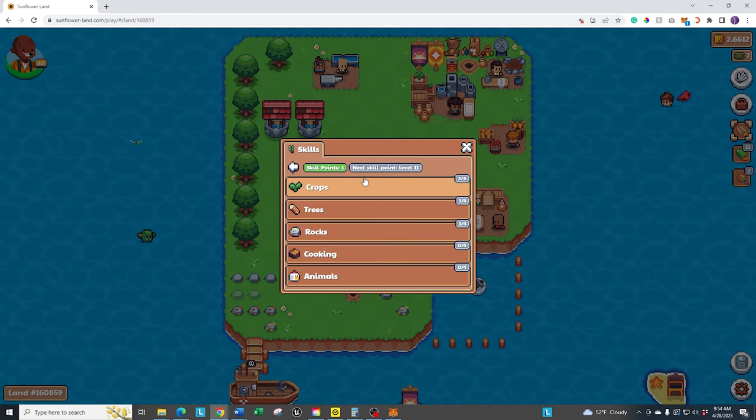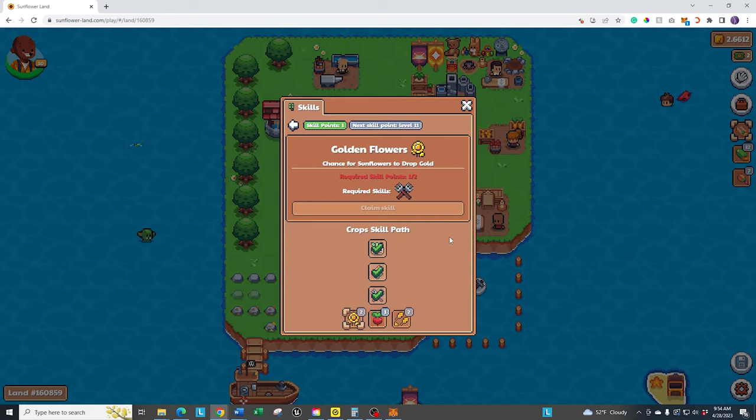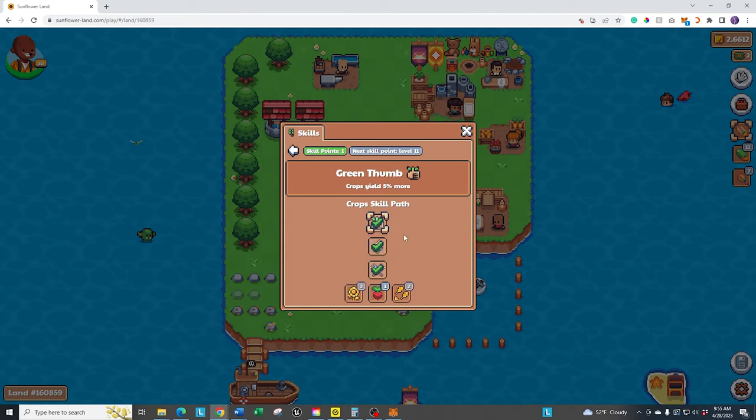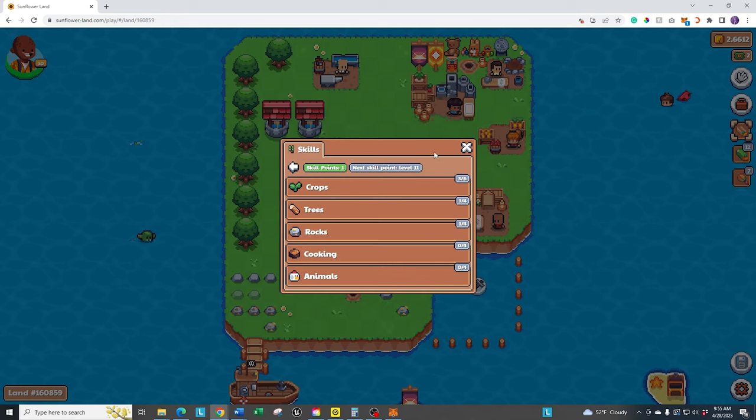First is the skill tree. Every now and then when you're leveling up, you'll get skill points and you can invest them in different skill trees. There are different ones from crops, which help you get better production and more efficiency. Same with cutting down trees, rocks, cooking, and so forth. The first one in each category usually yields about 5% more crops. It goes all the way down to some really cool rewards, like getting gold from sunflowers or having a chance of getting double crops. Initially, it's one skill point per level, then it stretches out to two or three levels to get skill points.